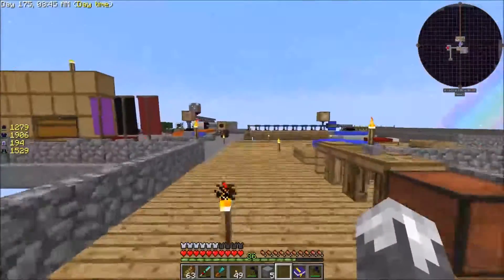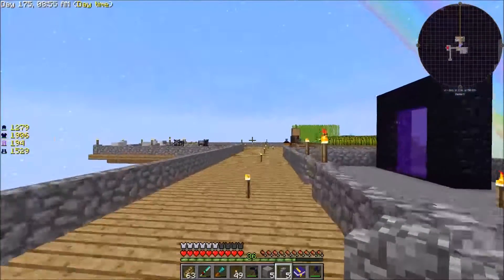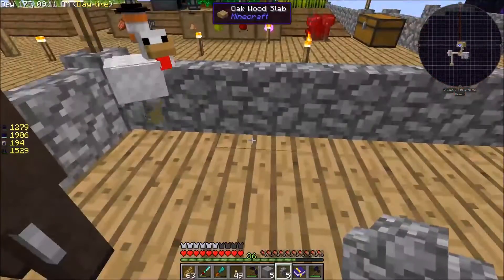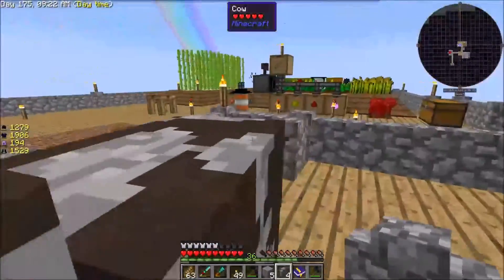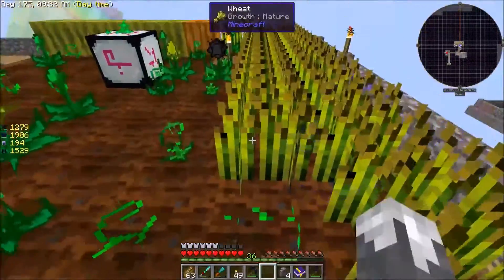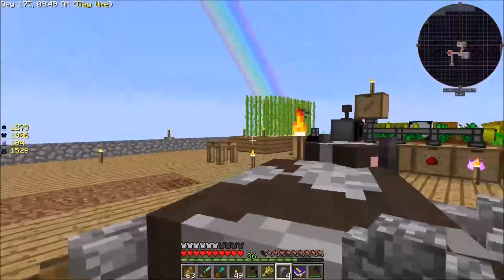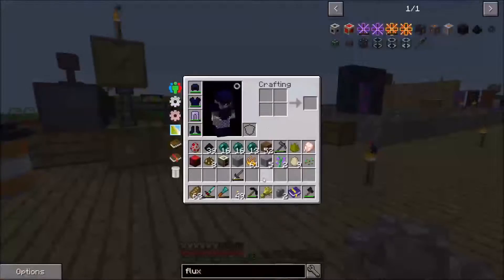Now we're going to work on capturing a cow in a jar. Let's get some fence posts and corner this one. Yeah, you're just going to get out of my way. Let's get a piece of wheat and get you lured over there one way or another. All right, we've got him taken care of.